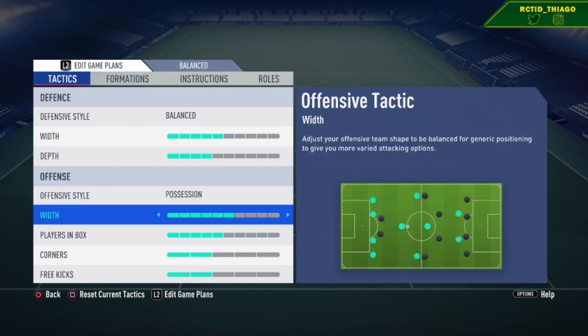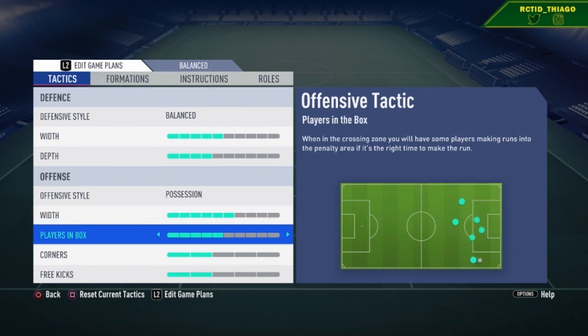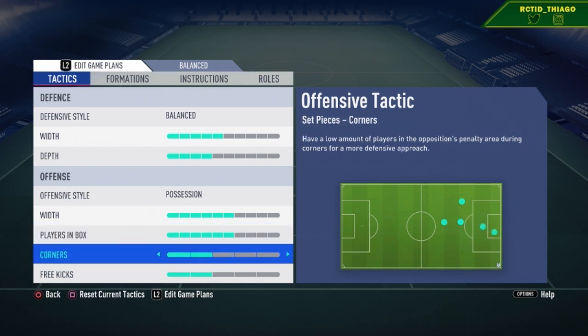Width-wise on attack, you want six bars. Keep your CAM and wingers wide so you can counter-attack or switch the play. It also helps create space when the defense is really closed up — the wide players pull the right back and left back out and create space in the middle to play through. Players in the box: five to six bars is good for crossing. The left mid or right mid will always be coming into the box, so if you're crossing they'll be up against a smaller fullback and win headers. For corners and free kicks, don't put too many people up there so you don't get countered — keep a couple back.